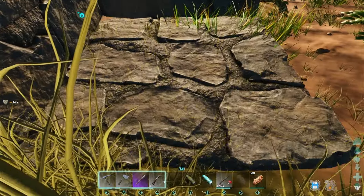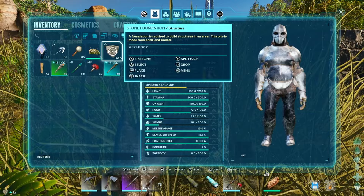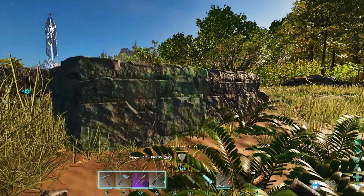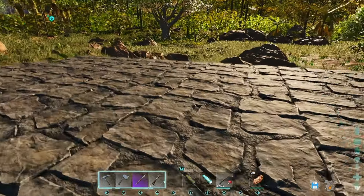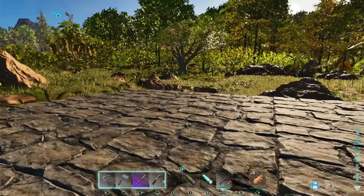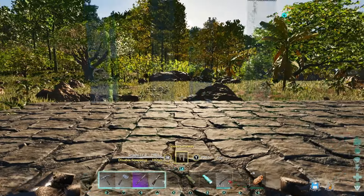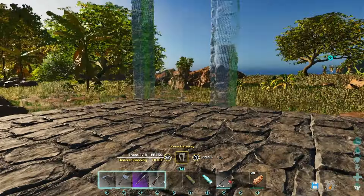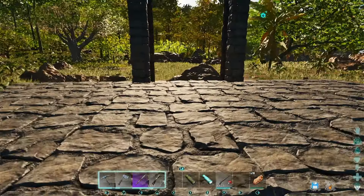I'm going to pick this guy up. There we go. And how does that look for right now? Looks really good, I like it. Next thing was the gate. I think right here is... that is centered, right? Two on that side, two in the middle, two on that side. Cool.